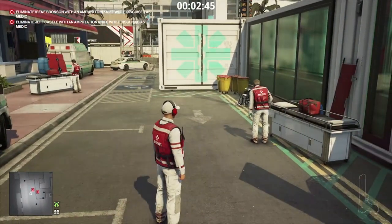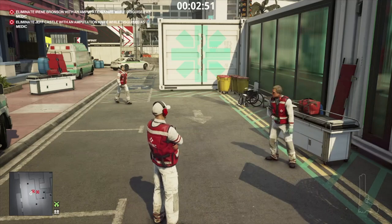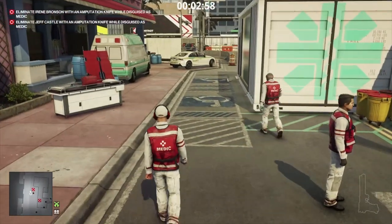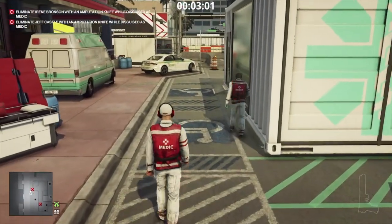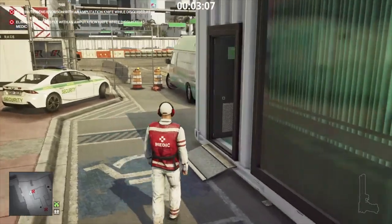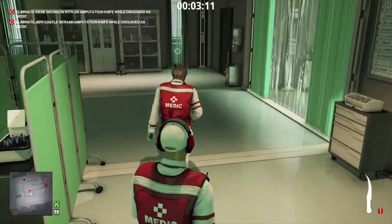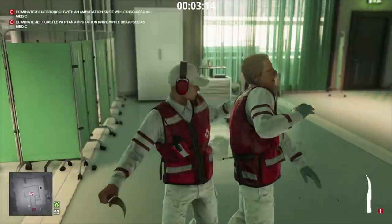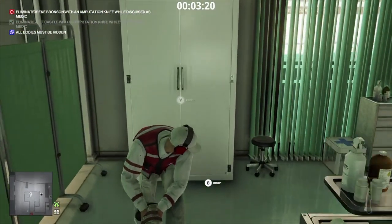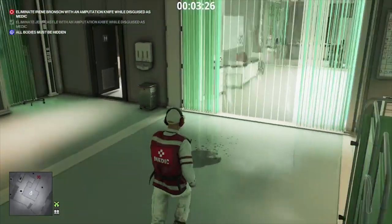Make way people, gotta find a bathroom! That poor guy — he turned that way and decided there's definitely a bathroom closer. All right, so now he's inside. We'll grab the amputation knife and we will just take him out. Pop him in the cupboard and then we are going to create that same distraction for the lady at the front desk, just like level one — she'll just wander in here.